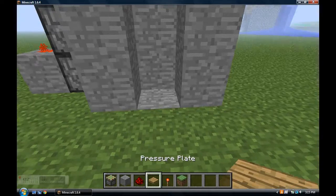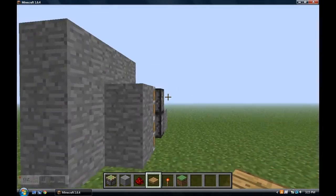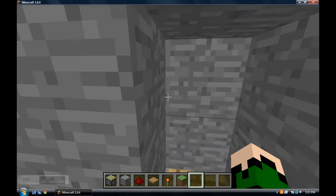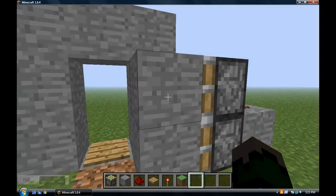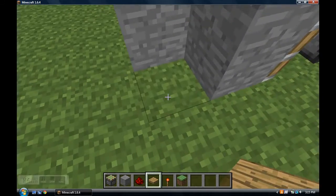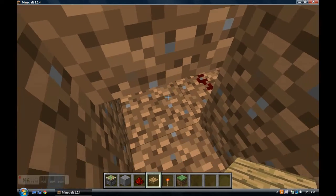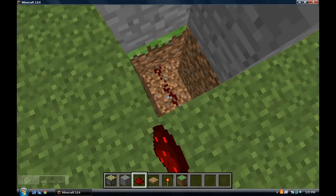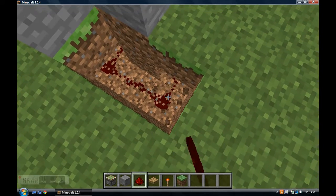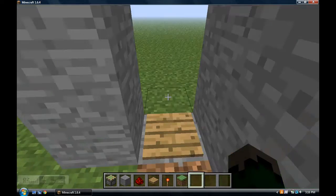Put this here. Watch this — redstone right there. Now, if you are in a mountain and you go in and you're like, oh no, I'm trapped — don't worry. Just do this. You see this pathway right here; you can just connect it like this. Put it like that, put the pressure plate there, and step on it. Look, you can go back out again.